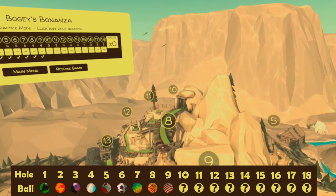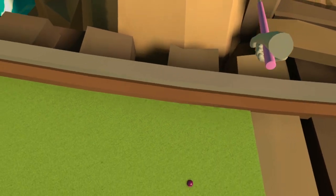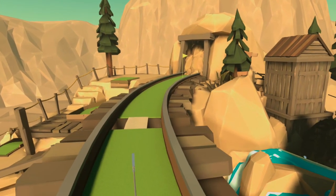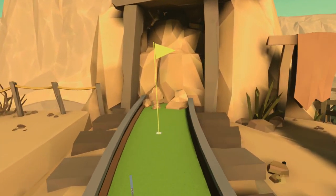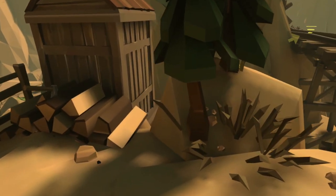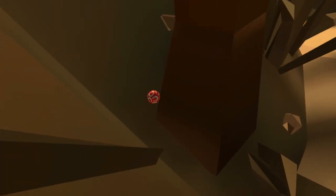Next we start the back nine with hole 10 — we're now out of the mine. We're on the rail track; go all the way along to the very end, and once you reach the flag turn to your right and there's a set of trees. Go towards those and just behind one of them is our Horseshoe ball.